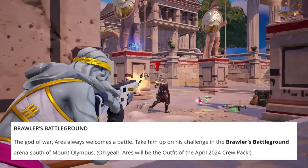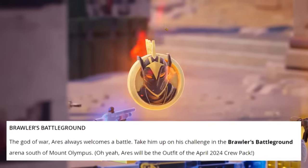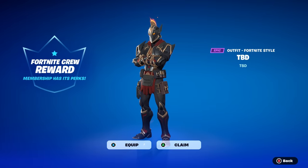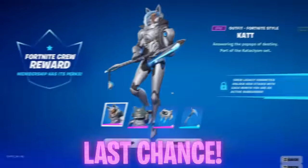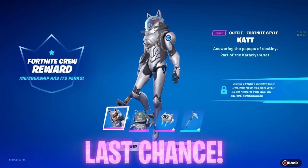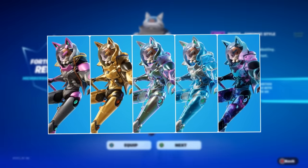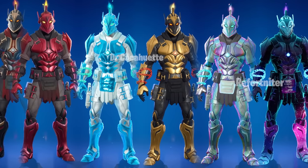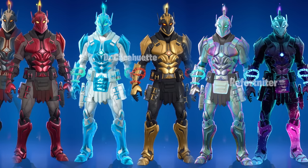Epic Games confirmed in the official patch notes at the launch of Chapter 5 Season 2 that Ares would be the upcoming April crew pack skin. Here's what that looks like on screen. The current crew pack is Kat, so it's your very last chance to pick that up — it was one of the highest demanded Fortnite survey skins, second only to Cerberus, which came to the battle pass this season. With consecutive subscription for around four months after receiving Kat, you'll unlock legacy styles that have already been applied to Ares by subscribers in advance.